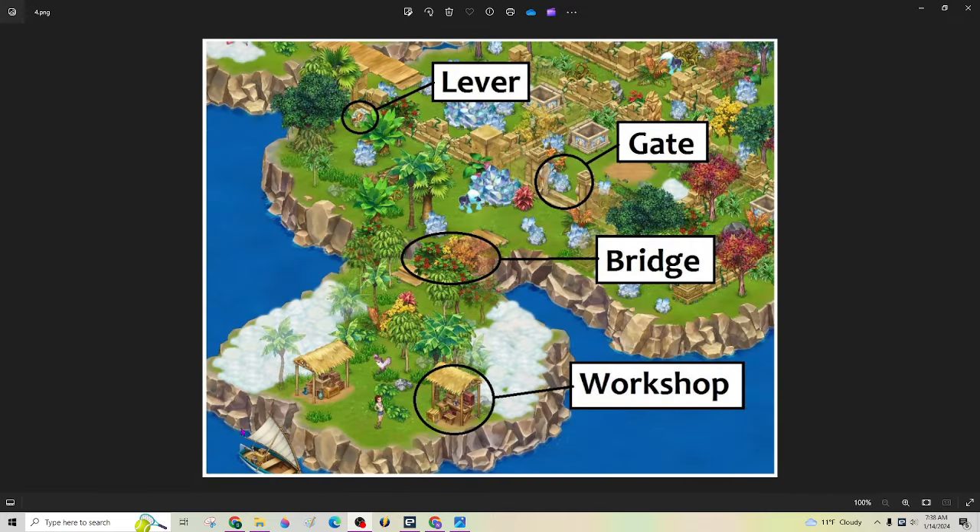Getting started — this is where you're entering. You're going to have to come through here and build this bridge, and there are four bridges to build, and then you have to get back here to this lever. You don't have to fight this baboon — you can go around him. You get back to this lever, and that opens this gate right here. This here says workshop — this is where you will be repairing your lotus parts.